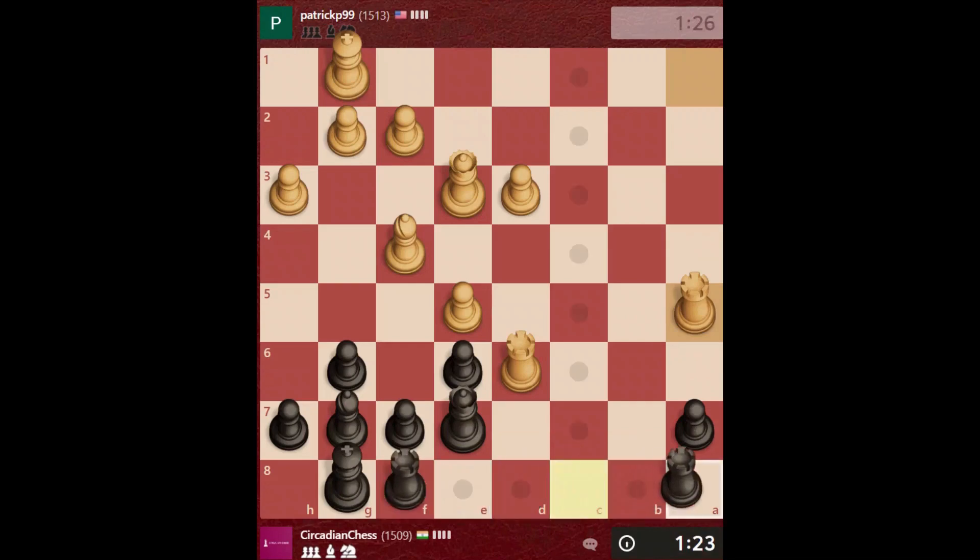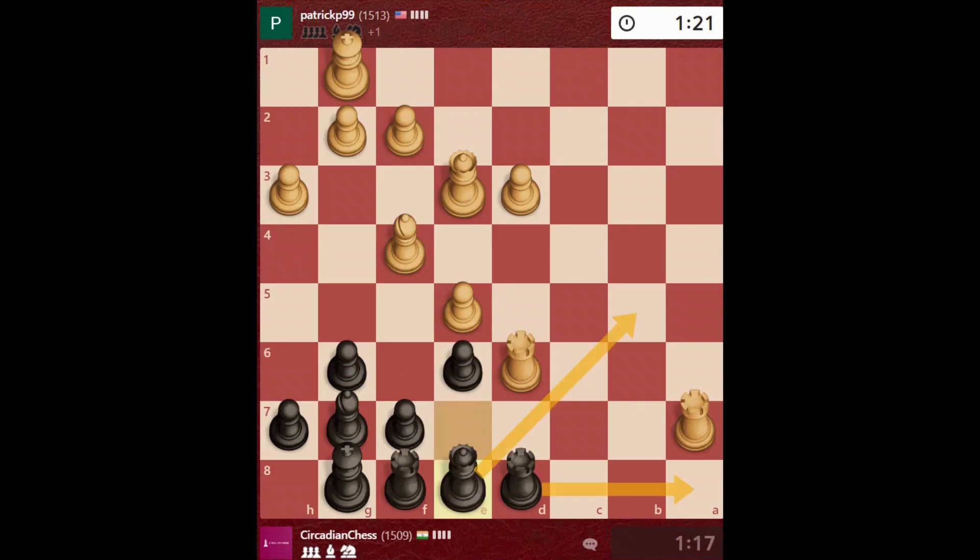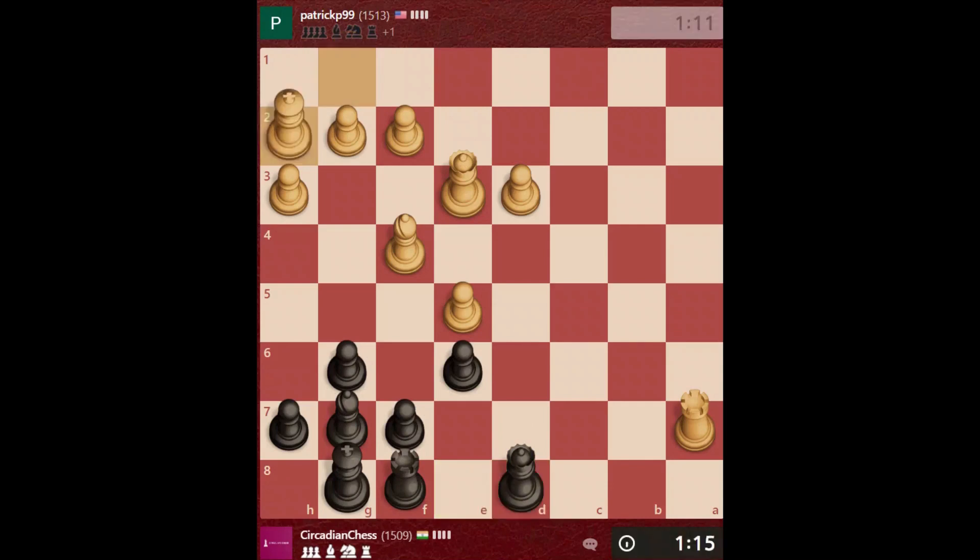I'm in danger now - I mouse slipped. I wanted to go rook to a8 instead of d8. That's a blunder too.